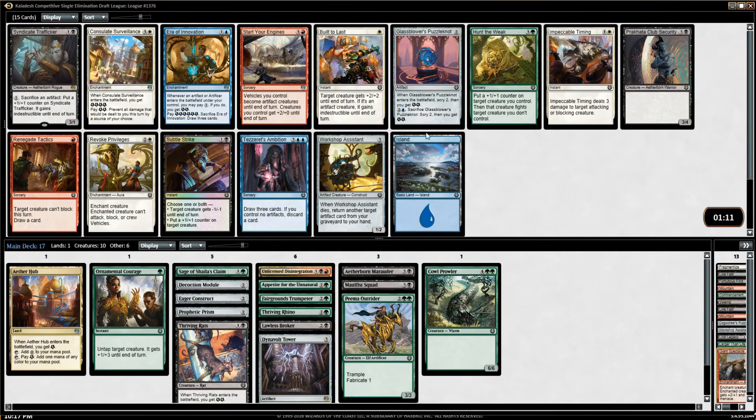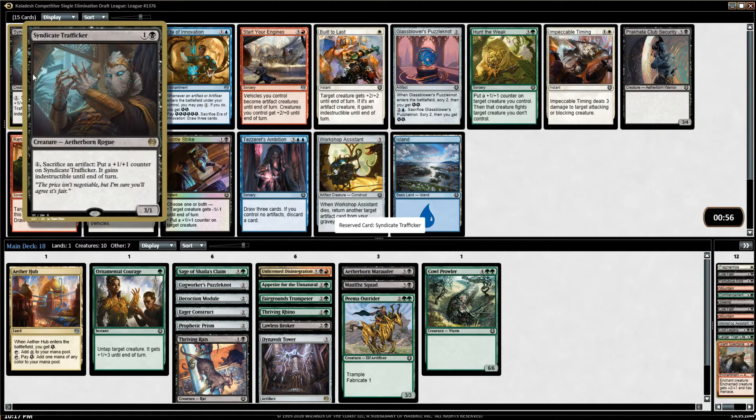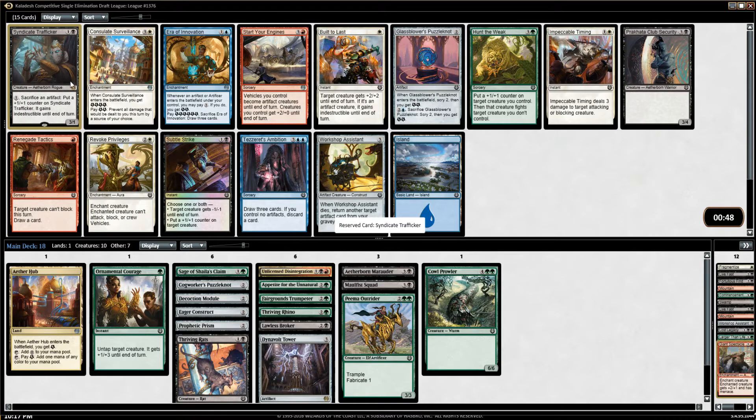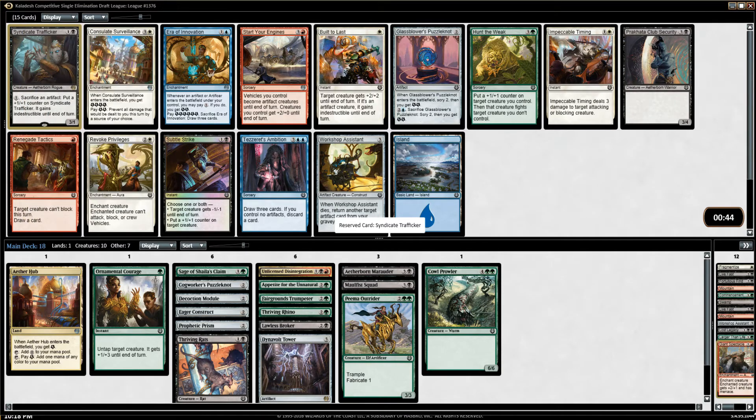Syndicate Trafficker is pretty sick — also Hunt the Weak and Subtle Strike, but Syndicate Trafficker is just enough better than those. I'm glad I picked up things like the Cogworkers Puzzle Knot, which I'm going to put back in, because you want to have a lot of incidental artifacts to sacrifice to this. If you have enough, this card's really unfair — it's very hard to deal with. As long as you have one mana up, it's basically impossible to stop and just keeps gaining counters over and over, becoming a bigger and bigger problem for your opponent.